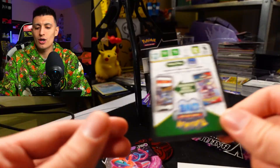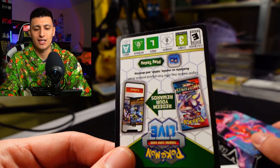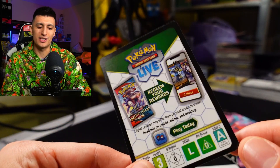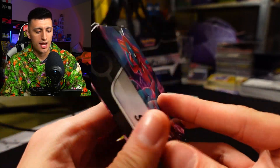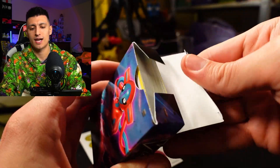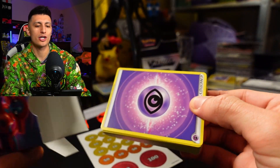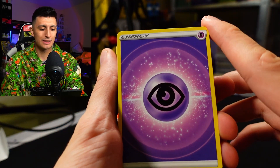The V alone isn't going to cut it — you'll want to get the V-Max or V-Stars. You also get a code card which gives you this entire 60-card deck in the online game, so that's the best way to learn to use it. We have the deck box right here, a Deoxys-themed deck box. We'll open it up and show you all the cards included. Typically these boxes don't come organized at all, which is very frustrating, so I'm going to spend a minute to organize these cards.